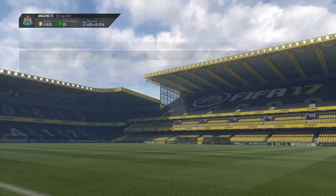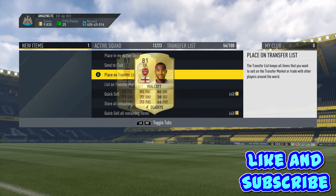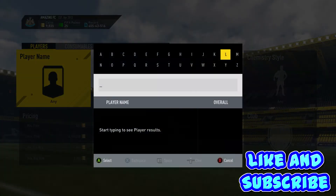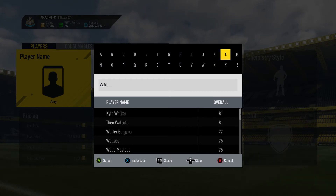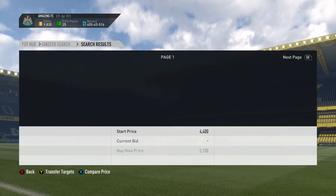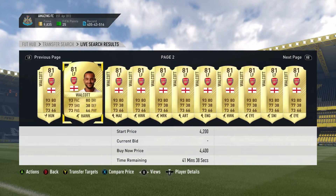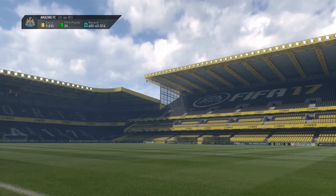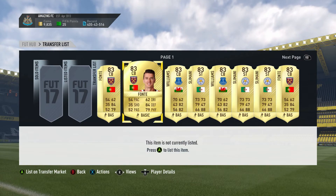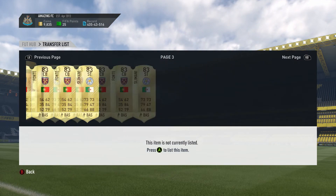Oh my god, just like that — deals coming up every single second! I'll check Walcott's price now. Once you've bought one, quickly check their price — and there we go, Walcott, left forward, 3.2k. Let's have a look on the transfer list page — about 3.2k. We've just made a nice 2k profit in literally a few seconds.